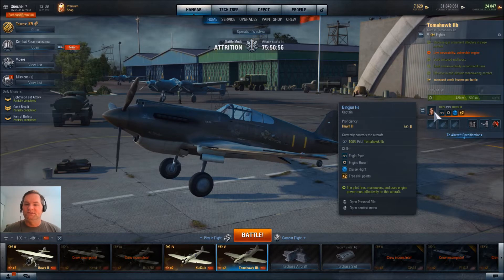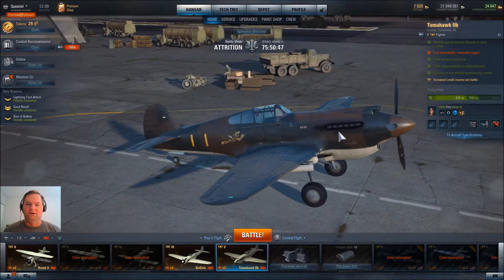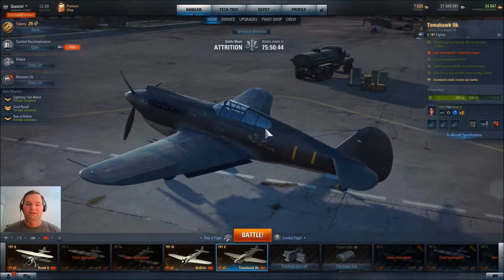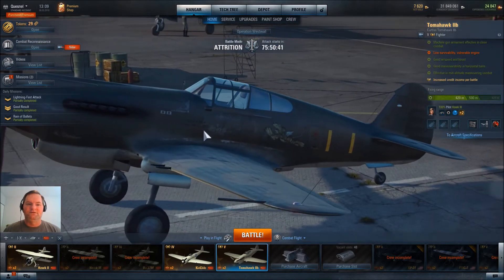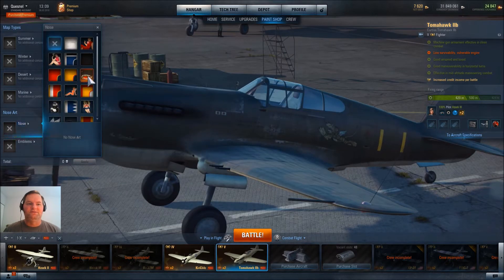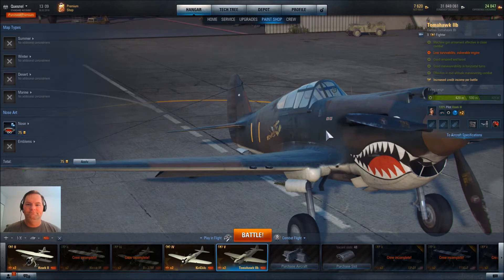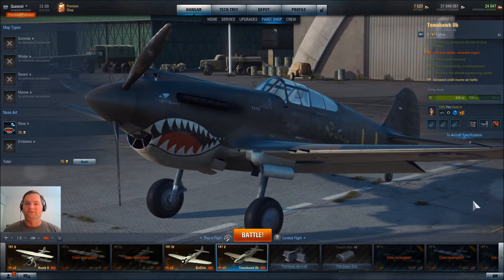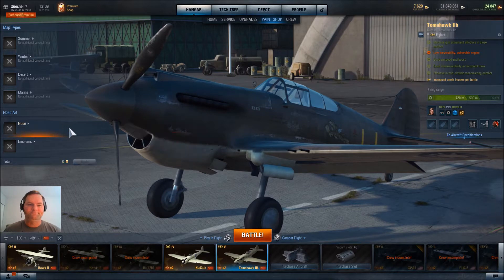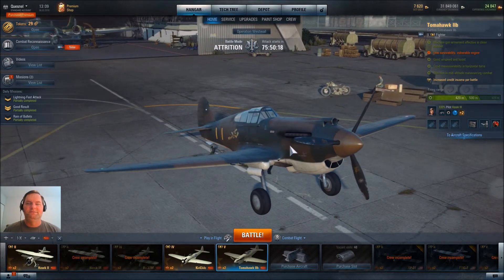I'm saving those two skills for — I'm not sure yet. It is currently wearing the American Volunteer Group camouflage pattern, but you may have noticed I don't have a shark's mouth. That is a nose art option that would cost you 75 gold to totally complete the image. Maybe I'll wait for a sale, or maybe I get Hawkeye to make a really nice skin for it.